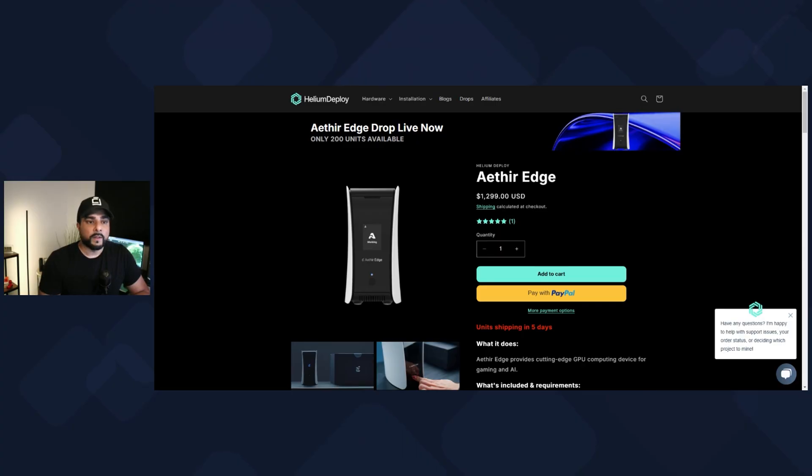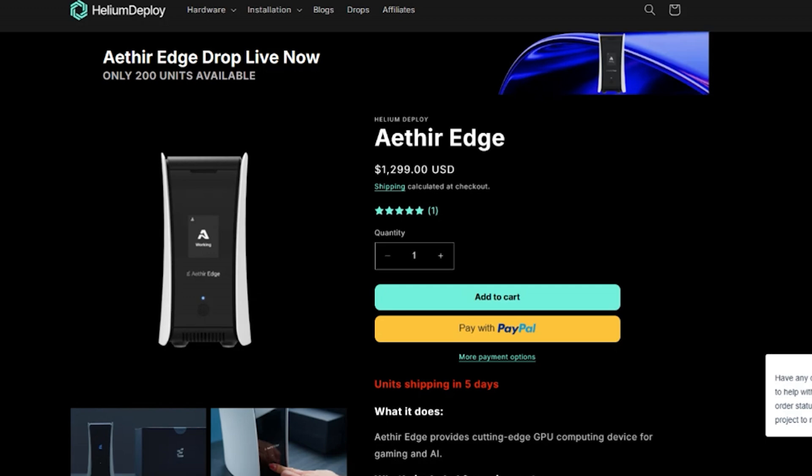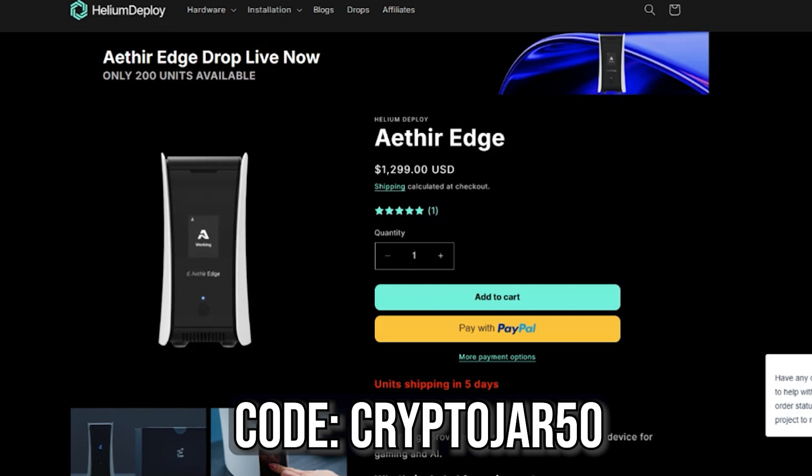The vesting period is spread out over the course of 180 days, which does help with stability of the coin. If you're looking at picking one of these up, you can get it from the sponsor of the channel, which is Helium Deploy. Currently they have a drop of 200 units available — when these get released in small batches, they do sell out fairly quickly. The price is $1,299, and if you use the coupon code CRYPTOJAR50, it'll save you $50 on your purchase. What you can expect from me is an update on the Aether Edge in a couple of months to show you what my earnings look like. I'll be doing something similar for this DePIN device and many others, so you can understand what the profitability looks like for the hardware we've purchased. Go ahead and subscribe to the channel, and if you have any questions, put them in the comments below. Thank you for watching, and I'll catch you in the next one.